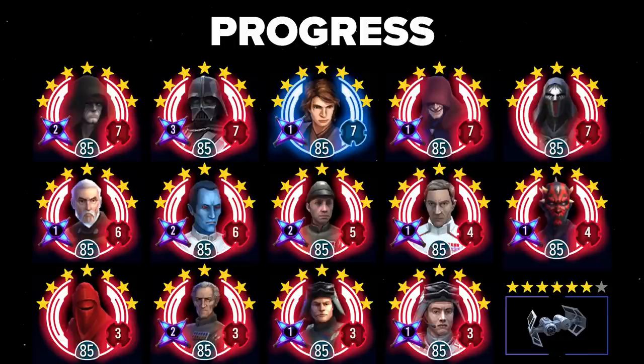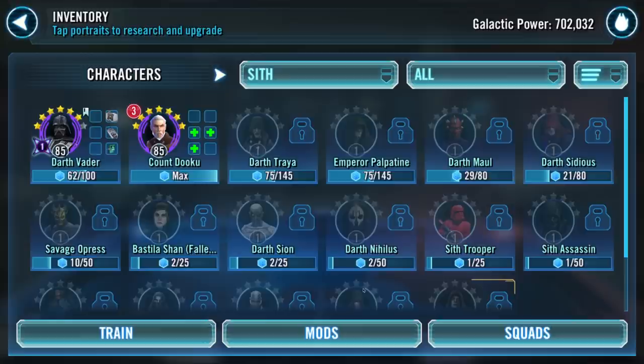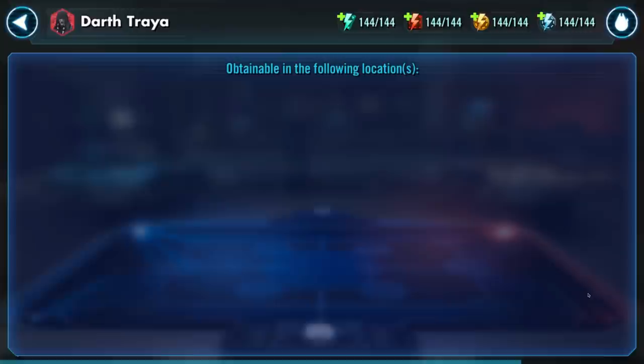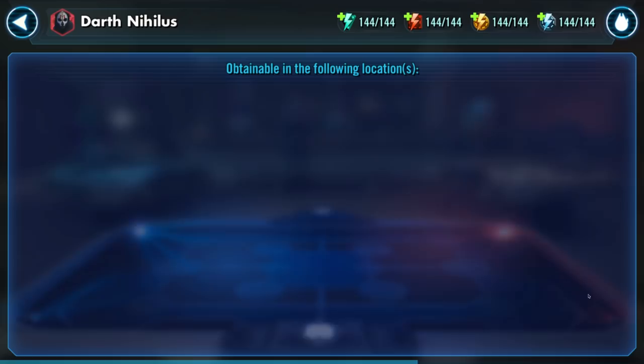At this point, you will have every character for the event at 7 stars, and you should be hard at work gearing them to gear 13 and then pouring the relics on. It's worth considering how you plan to use the Sith Eternal Emperor. The most popular team comp is Sith Eternal Emperor in the leader slot with Sith Empire Trooper plus the Sith Triumvirate — Darth Treya, Darth Sion, and Darth Nihilus. Consider farming these toons in the background while gearing up your event characters. While Treya is only grindable from the heroic Sith raid, the other three are available on nodes, and the Triumvirate is a useful squad that is great to have.